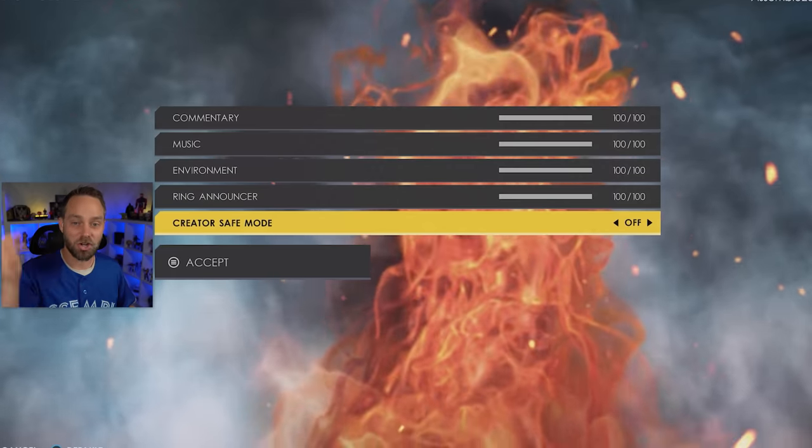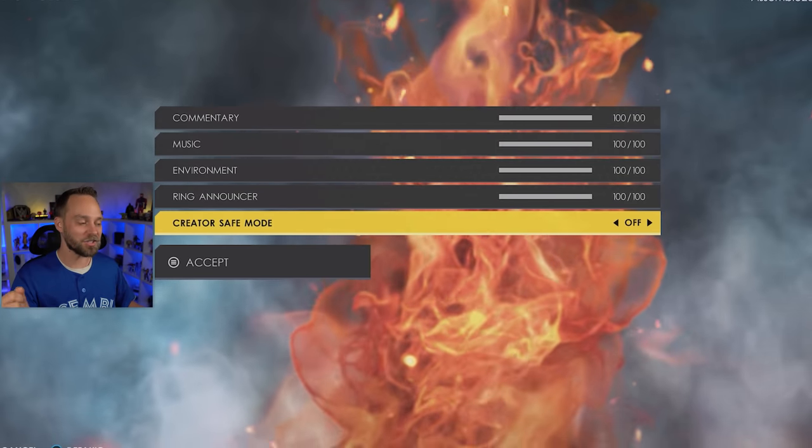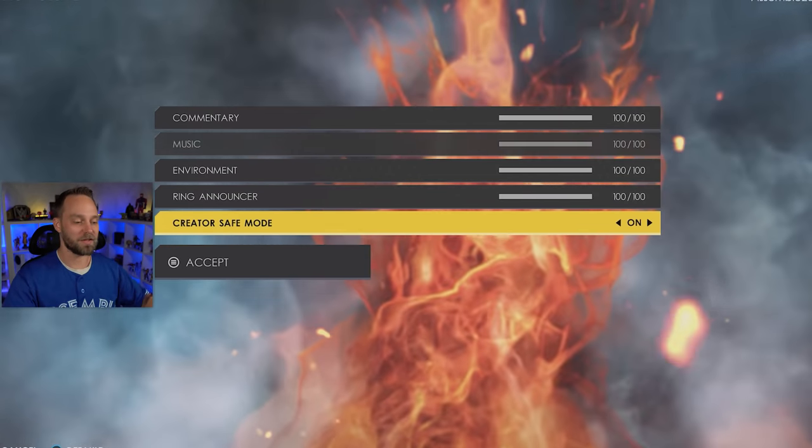If you are a streamer or a YouTuber playing 2K22, toggle the creator safe mode on and off. When it's turned on, it will remove all of the in-game music and all of the stuff that will get you copyright strikes. It will mute entrance music and all of the menu music too.